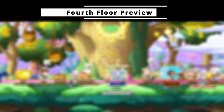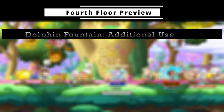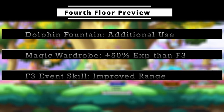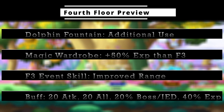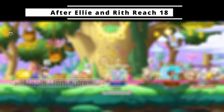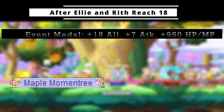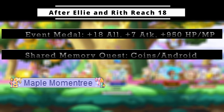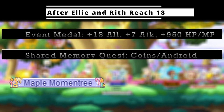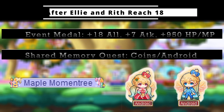Once you reach the final floor you unlock quite a bit more. You get a third use of the dolphin fountain, an additional 50% point boost to the magic wardrobe further increasing daily XP, an improved version of the map clear skill with a wider range, and the final cooking collection buff which gives 20 all stat, attack, IED, and boss damage, as well as 2000 HP and mana. After finishing the fourth tier you also unlock a high-stat medal with 18 all stat, 7 attack and magic attack, and 950 HP and MP. Additionally, you gain access to the shared memory quest — completable up to 3 times, once per day. The first 2 completions grant 300 event coins each, and the final time gives a choice of the Elleroid or Baby Rithroid androids.